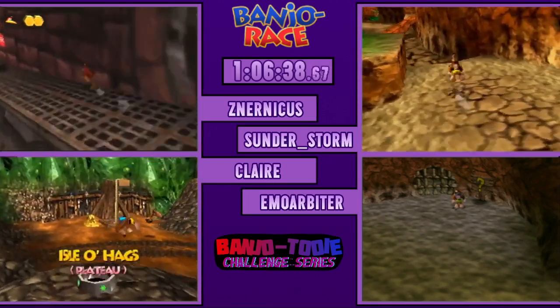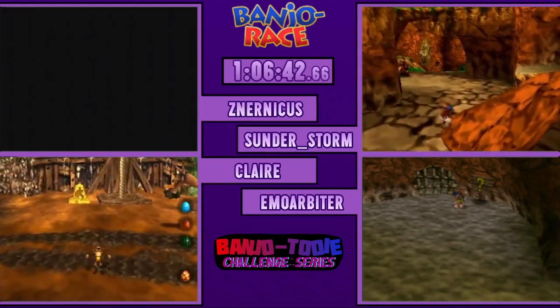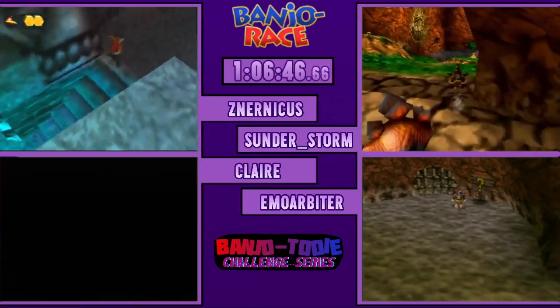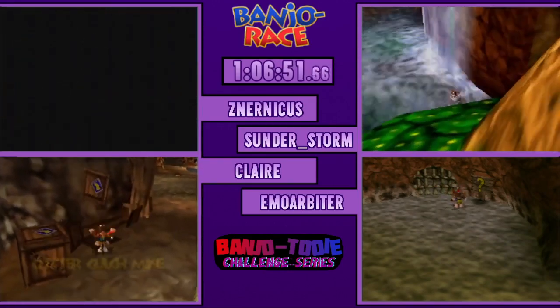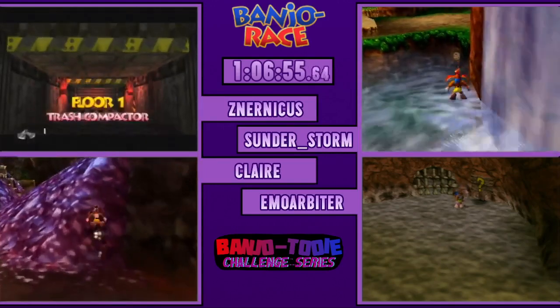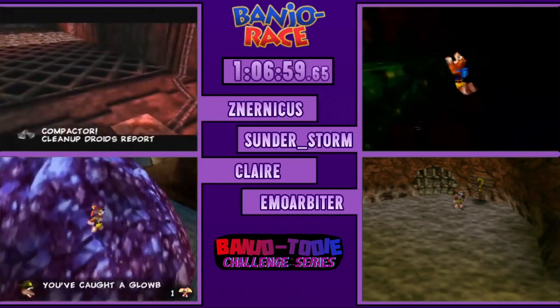GG, GG! Absolute fucking train wreck, dude — no, you did great. Are you kidding? I fucking broke the rules once — I had to hard reset. Oh, did you? I didn't even notice that. I walked into CCL with like 10 blue eggs. Oh no. That's funny — I realized I was taking the bubble so I hard reset. Thank God I tagged the Quagmire Warp — I didn't tag the Wasteland Warp. That'd have been a Klungo 2 fight. I forgot to set up DCW so I had to go back to Witchy World — yeah, we noticed that. And I forgot Pac-Wack.